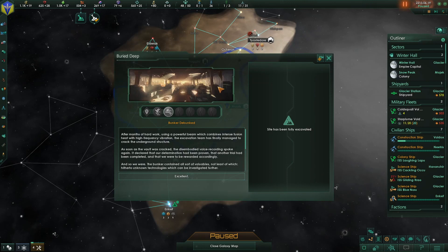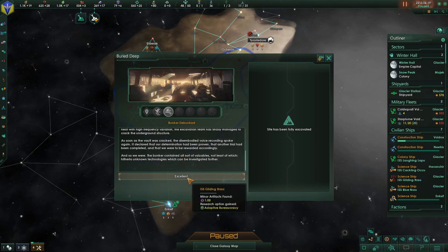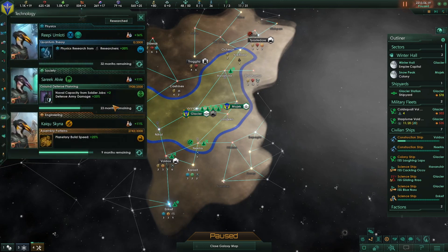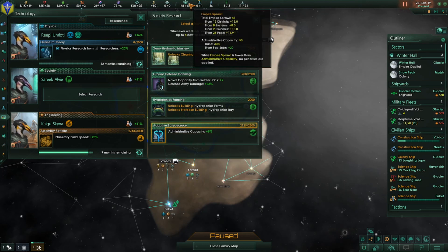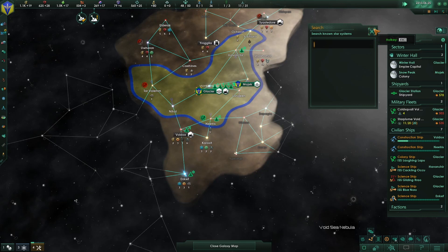Bunker debunked! Using a powerful beam combining intensive fusion heat with high frequency vibration, the excavation team finally cracked the underground structure. As soon as the vault was cracked, a disembodied voice recording spoke, declaring our determination had been proven and another trial completed — rewarded accordingly. The bunker contained all sorts of valuables, not least hitherto unknown technologies. Adaptive bureaucracy — administrative capacity goes up by 5%. That is amazing!